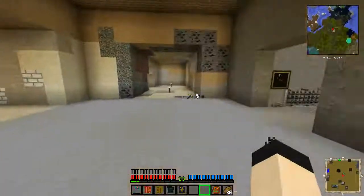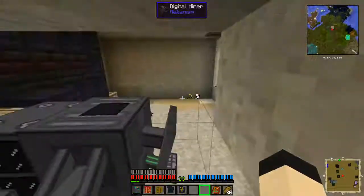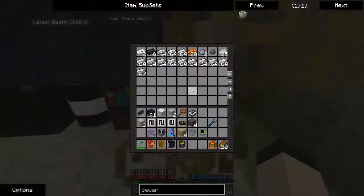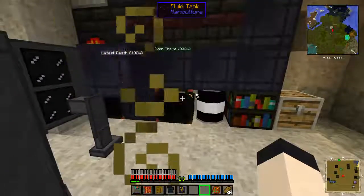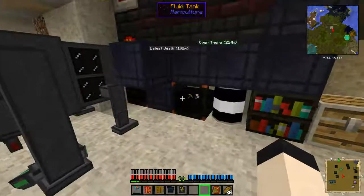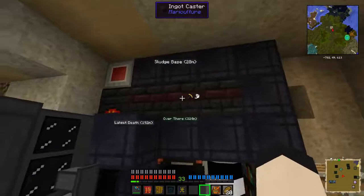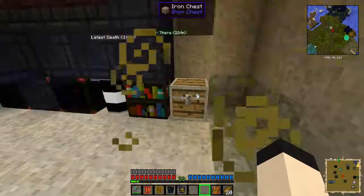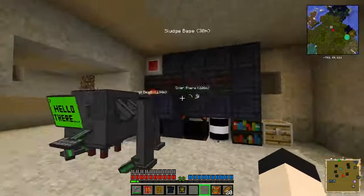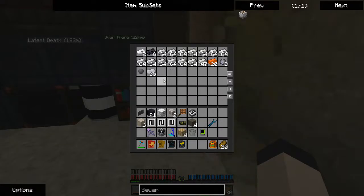Look how much Mob Essence I have already. I wouldn't be surprised if the amount of Mob Essence per experience you get is drastically reduced in the future, but maybe it won't be — maybe it's intentionally that strong. This should be able to properly process anything I throw at it. I'm really glad that the Mariculture stuff works as tanks with Steve's Factory Manager, because that makes this a lot better. I'm really pleased with this — it gets me extra outputs and then even extra extra outputs. I got some clay, I got a piece of silicon. I'm happy with this.